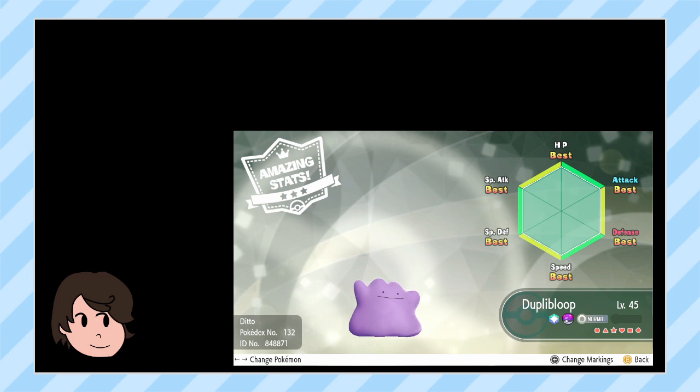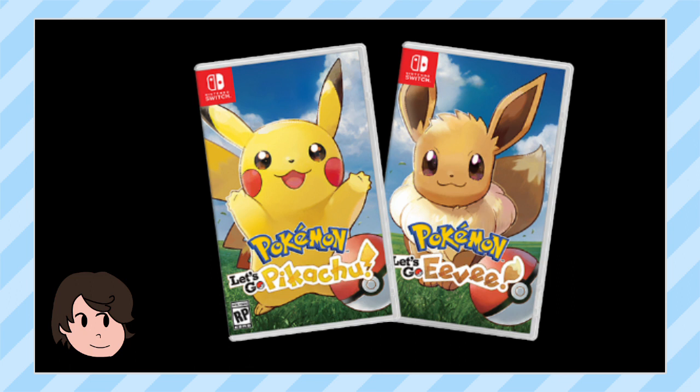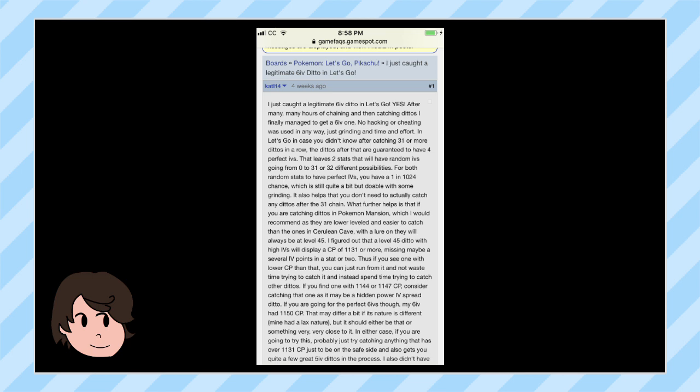But now I've finally gotten not one, but two thanks to Let's Go, and I thought I'd show off the method in case any of you happen to want to catch an amazing little egg-making machine yourself. Before we dive in, I just want to say that I didn't come up with all of this on my own. When I learned the way catch combos work and how they can affect the IVs of your Pokemon, I started wondering if it'd be possible to find a perfect ditto. Lo and behold, it was possible. Others have covered this, but I wanted to talk about it myself and give a full in-depth explanation, as well as my thoughts on the whole process.